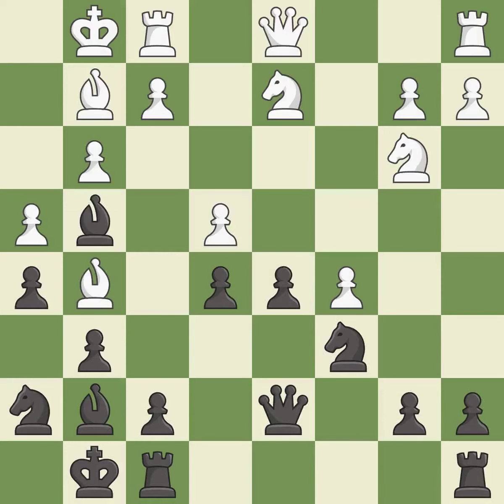This wins time by threatening a queen and forcing it to move away — it is best. This blocks an attack on a vulnerable queen — it is best. This move puts the bishop on a safer square — it is good. This threatens to create a passed pawn — it is best.